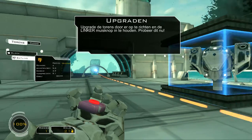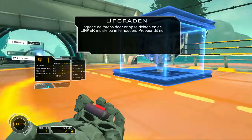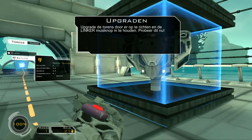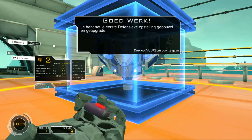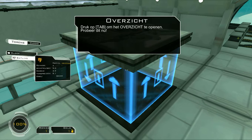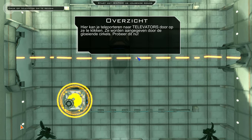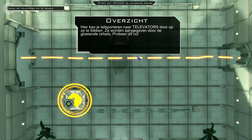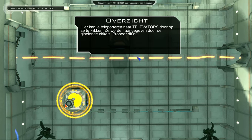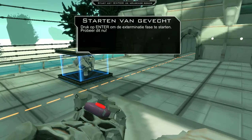This game looks actually pretty nice. And upgrade. Televators are elevators and teleporters in one. They can help you. So this is where I'll be safe. And now enter the exterminate phase. Let's check it out. Let's start the first round.